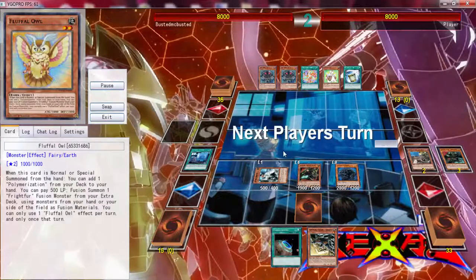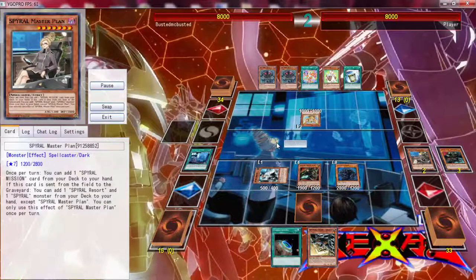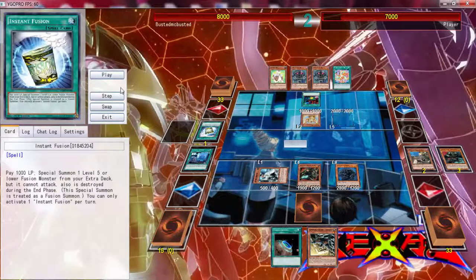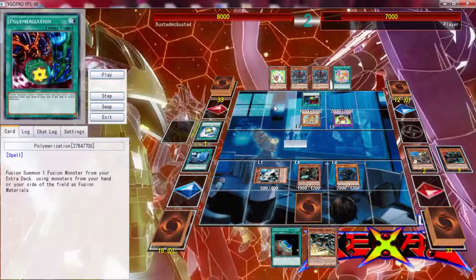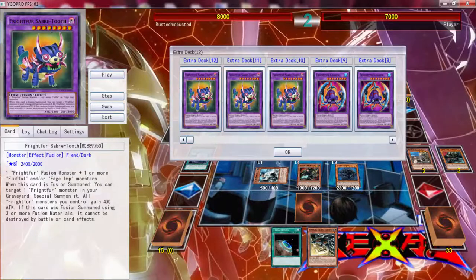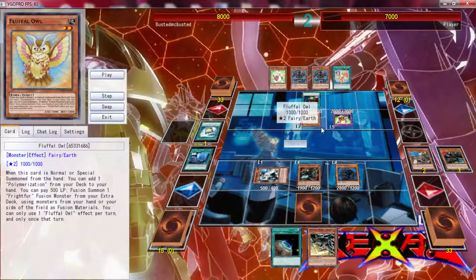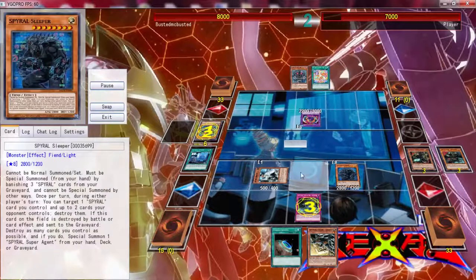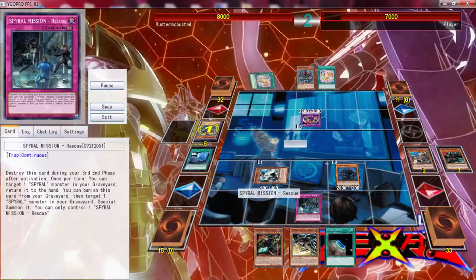I didn't want to put Master Plan back into the deck because I want to use Rescue for it. He's going into the Palmarization, and I'm thinking if he uses Instant Fusion for this he's probably going into the one that can't be destroyed by battle or card effects. So I'm going to hit it right now because he can't go into anything else - he can't go into the Tiger and pop everything because of Resort now that it's flipped up.